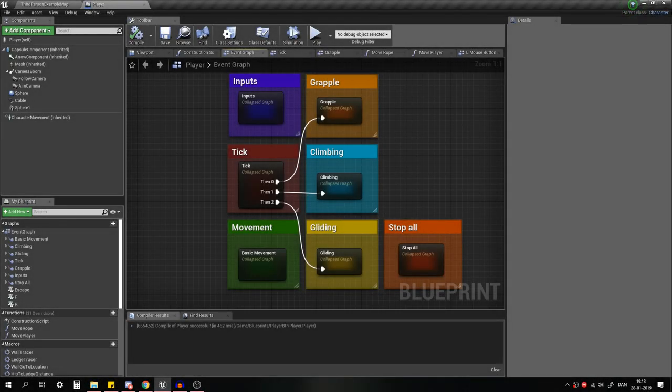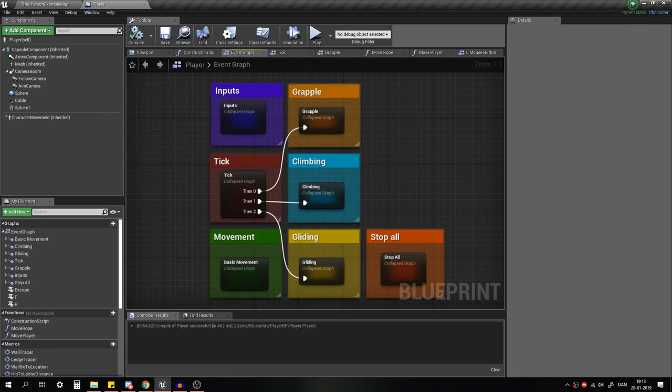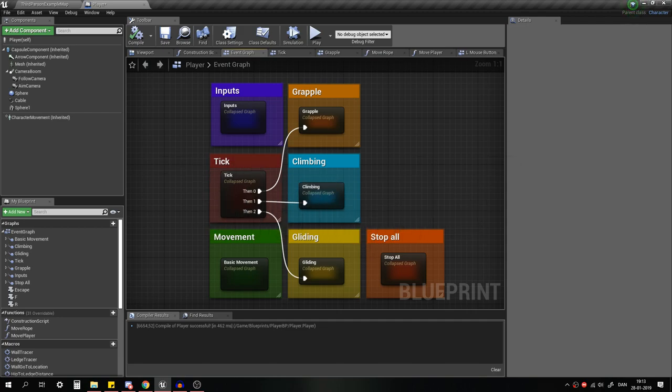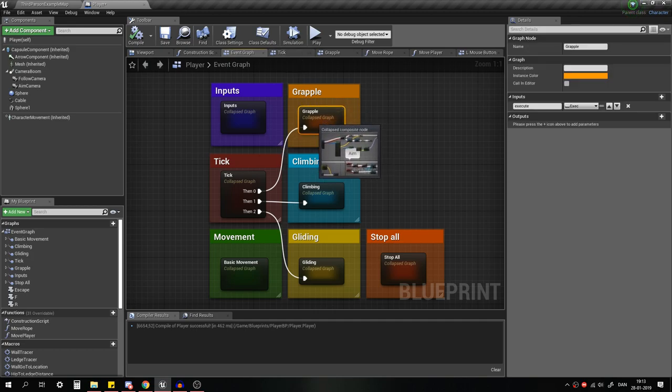Hello and welcome everyone. I was recently asked to give a little peek at how all this stuff works, mainly the grappling and climbing system. I figured that might be a pretty good idea, so let's start with the grappling since that's the simpler system. You'll notice it's just a grapple node hooked up to a tick node with three outputs.